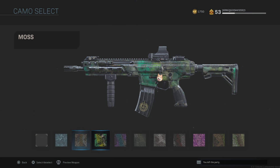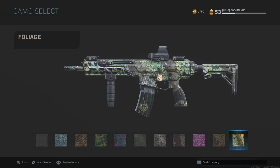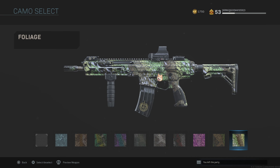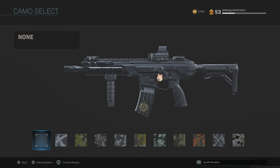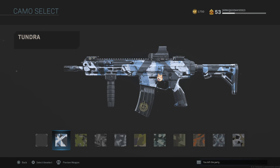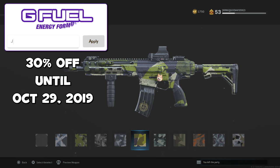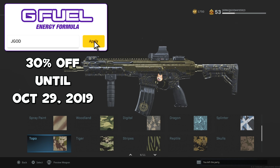Next up is the dragon camo — hip fire kills. This one takes a bit longer and requires more conscious effort. In close-range engagements, make sure you hip fire instead of aiming down sights; you can add a laser sight to make it easier. After that is the long shots camo — if you play Ground War you'll get a long shot on the majority of your kills, because they've reduced the long shot range for rifles and LMGs to only 38 meters.